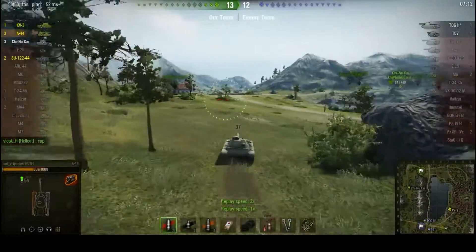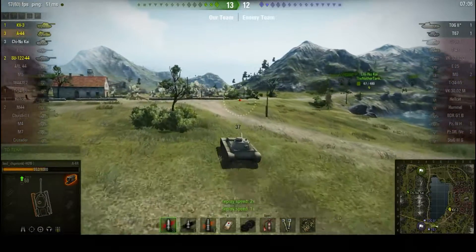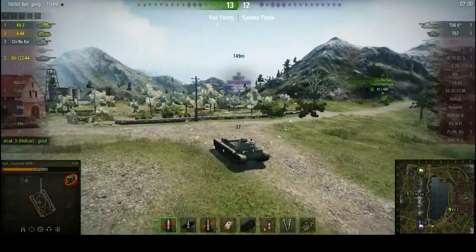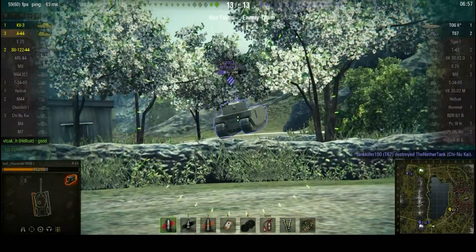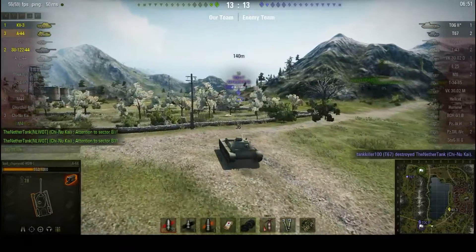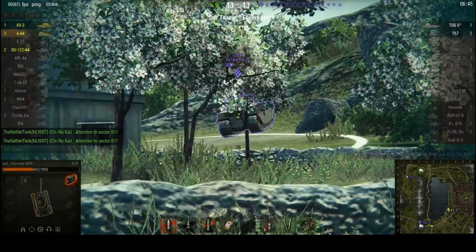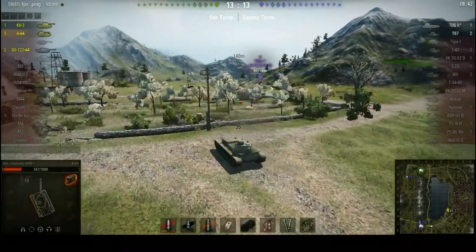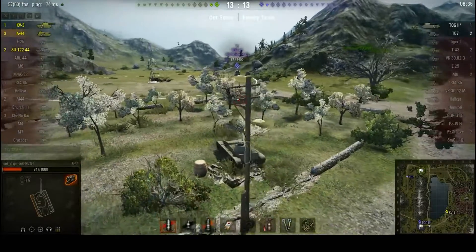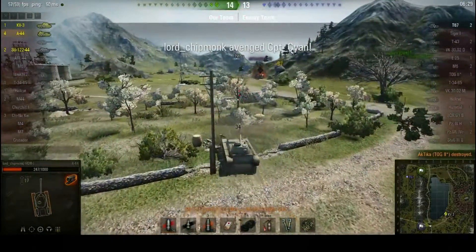I'm taking a slightly roundabout route to get back because I don't just want to run straight into a Tog and T-67 machine gunning me to death. We know where they last were spotted. The Chinukai is going down the valley. British is still on the outskirts of the town. And there's the Tog — he's looking at British. Struggling with the gun depression. T-67 nails our Chinukai. Wait for this gun to aim, and bounce — not because the Tog's armour is any good, but because my accuracy sucks. Tog bounces on me with one shot, penetrates with the next.